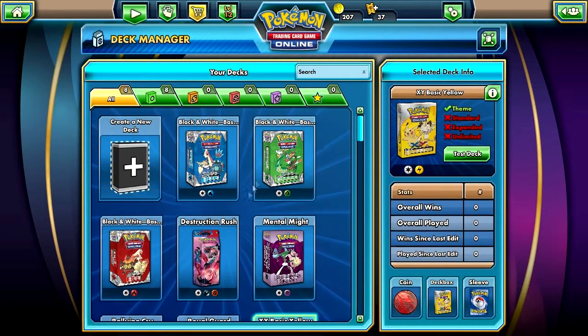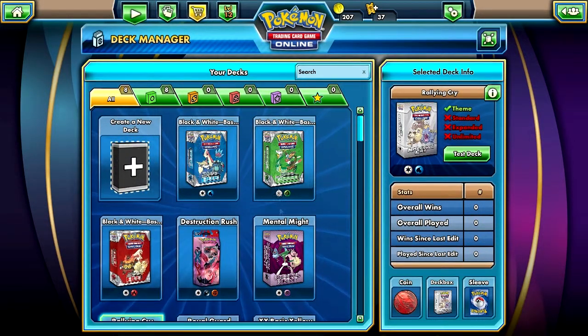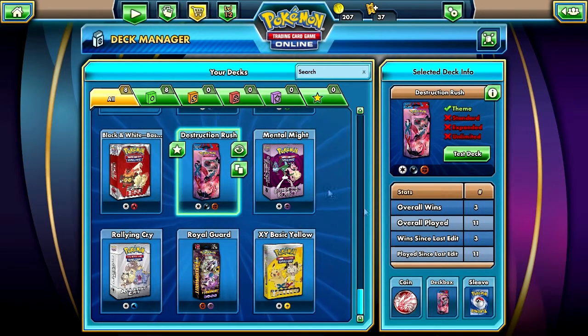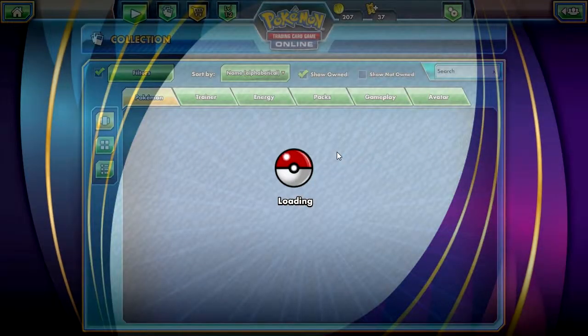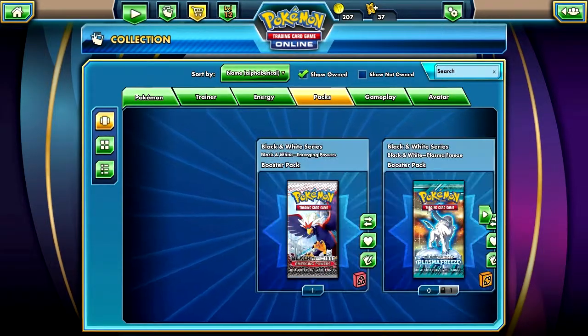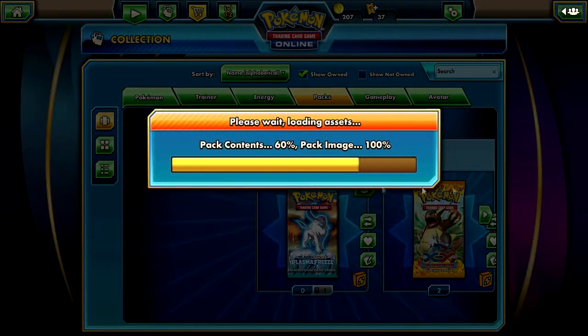I got a Destruction Rush card pack and Royal Guard — those are to get cool stuff inside and just to have them to do daily missions, because I haven't actually made decks yet, but I should. First of all, we got our Black and White Emerging Powers, so let's open this up. This is the one from Arknight.